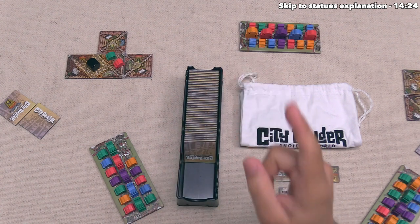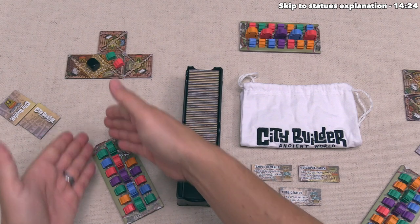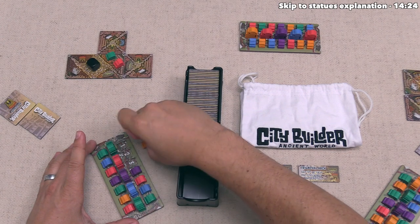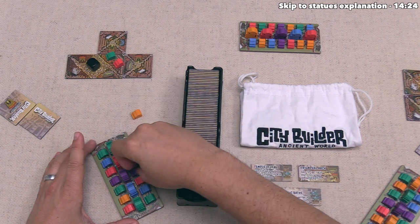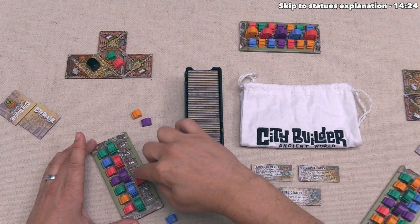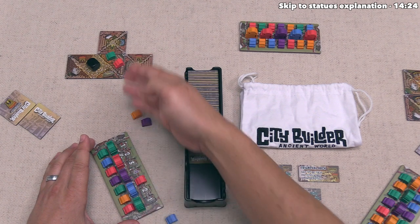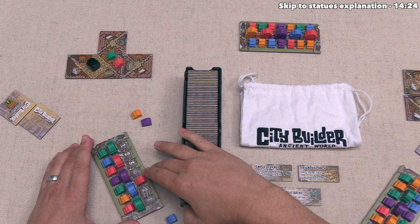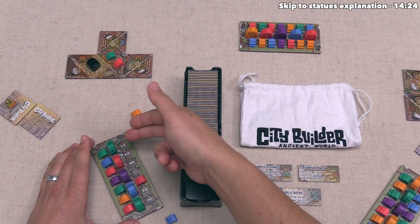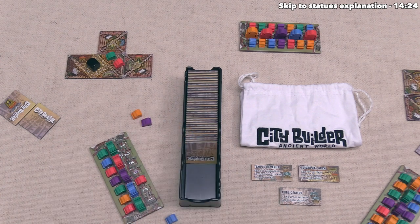There is one other important restriction on settling: you are never allowed to settle the final token from any of these columns. What that means is once all but the last settler in a column have been placed, that last one can never be settled for the rest of the game. This locks in the victory points each player gets from that column. The sooner you settle through a column, the more likely you are to make the final token closer to your opponent, gaining more points than they do.